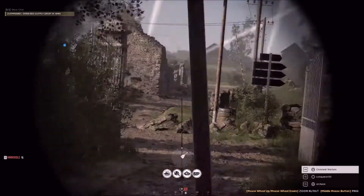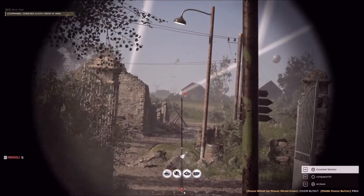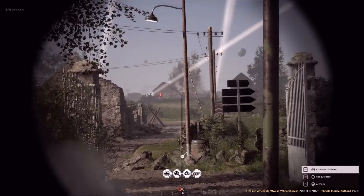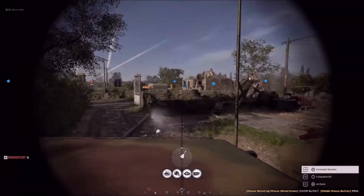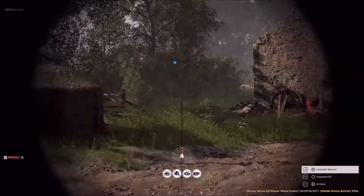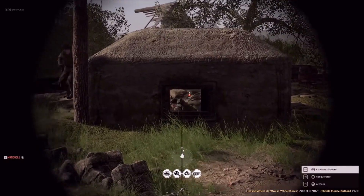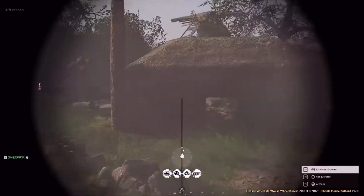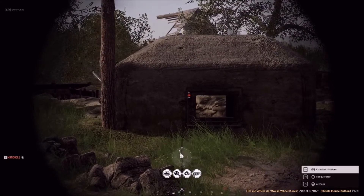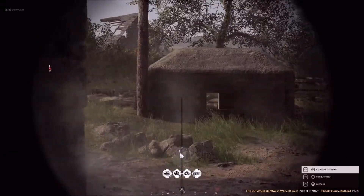All right, over here Conqueror — watch. Move forward towards that position, towards east down the road. Keep pushing, guys — stop stop stop, Conqueror, in the bunker! Multiple enemies, I'm pinging — it's right in front of us. Back up, Arcaon, right here. 052 — he's got 80 on the left. Nice kill, good job! One down, hold position.